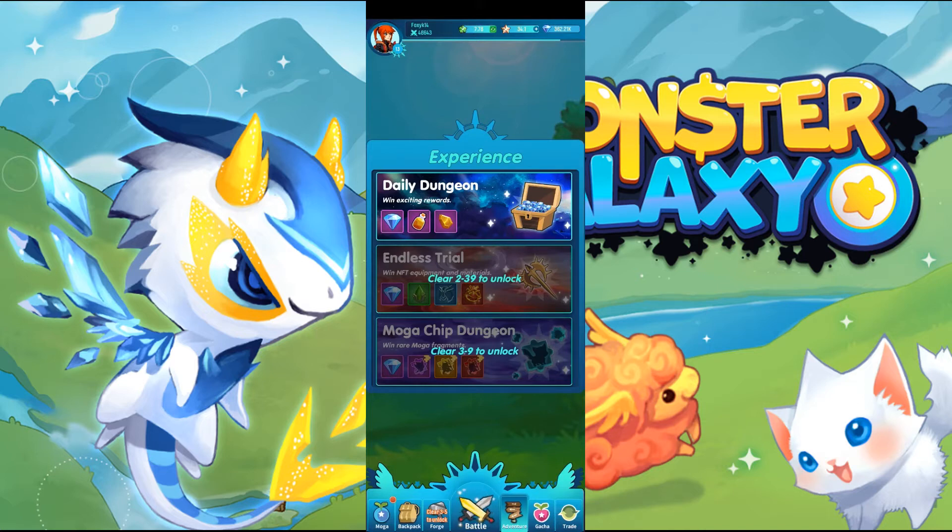And finally down here you have the MOGA chip dungeon, which is one big MOGA that you fight with your entire team. You've got three difficulties: easy, medium, and hard.